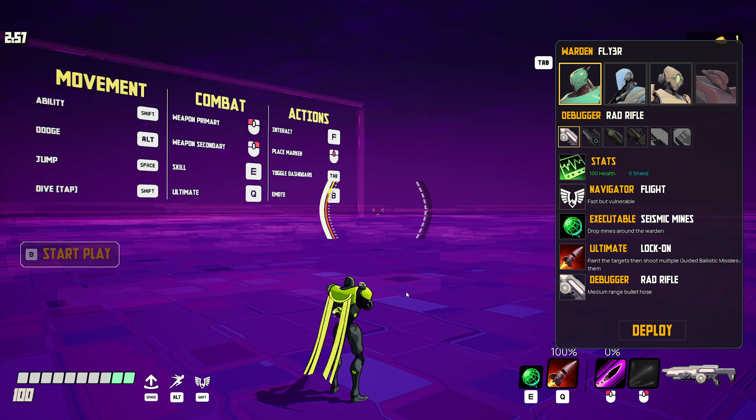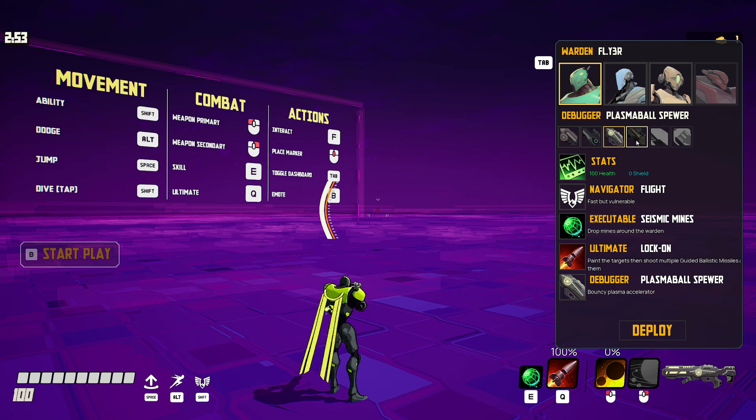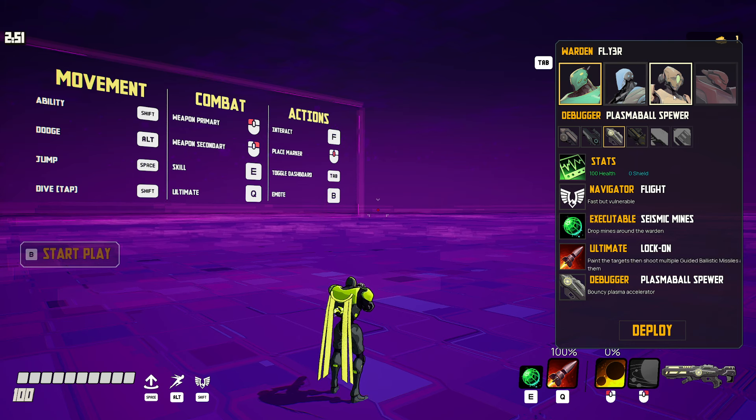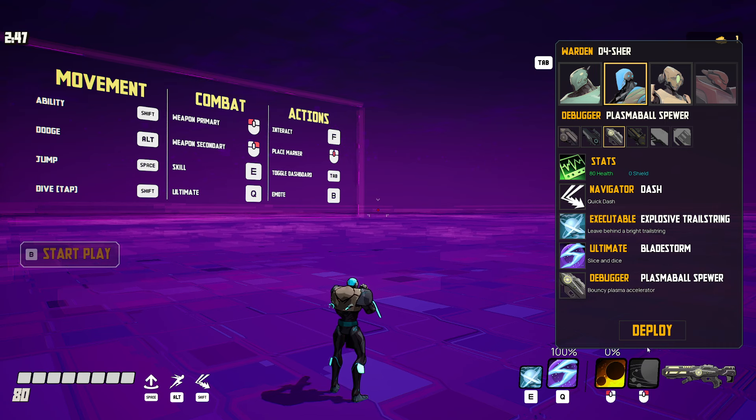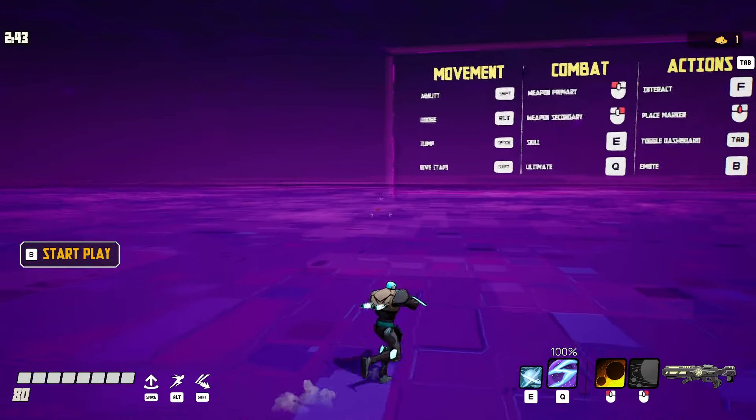We try again. Note: I didn't get any meta progression on that run. I want the plasma baller - I'll try that. What character will I use? I don't much care for this guy. His abilities are different.